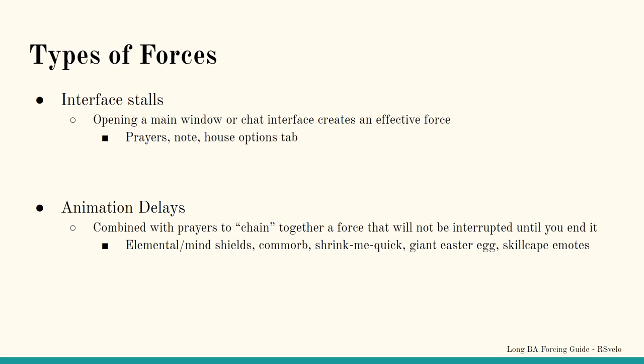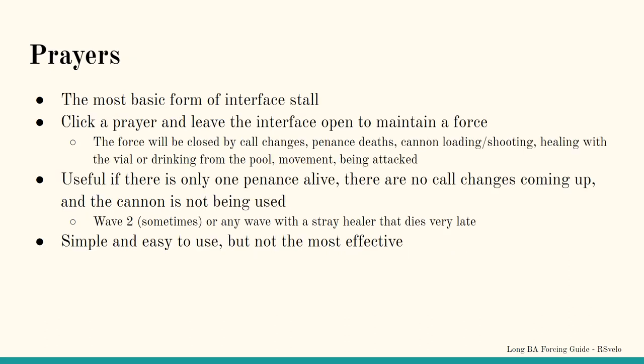An interface stall can be created by opening any main window or chat interface by the use of items or prayers. The simplest interface stall is created by trying to activate a prayer — when the chat message appears after clicking a prayer, you've started an interface stall. For simplicity, I may refer to interface stalls as just prayers or prayer stalls going forward. Things that break prayers include call changes, penance deaths, cannon loading, cannon shooting, being attacked, healing with the vial, and healing by drinking from the pool. You can also intentionally break prayers by moving or equipping an item.